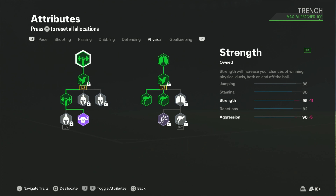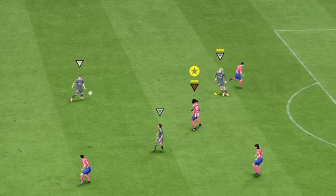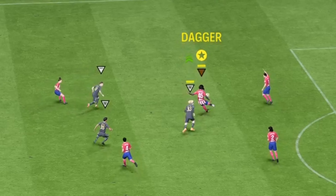Moving on to the physical stats: the aggression is up there and the strength is also up there — that's the Van Dyke build. He has 95 strength with 90 aggression, super toxic, and with an 88 jumping he'll get some goals, but that's not his main thing. Let's jump right into some gameplay and show you how we clamp up the back line with the build.